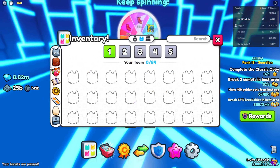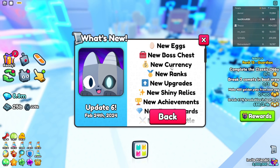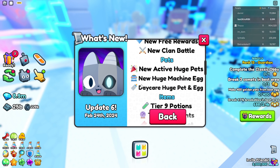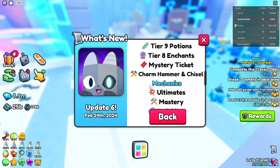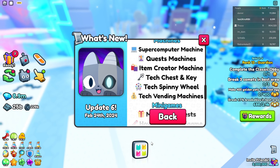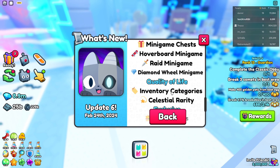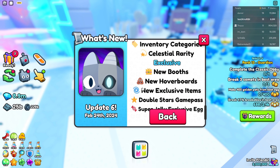So I got another reward. This update includes: world chest, new currency, new ranks, new upgrades, new shiny relics, new achievements, new free rewards, clan battle, new active huge pets, new huge machine eggs, huge pet eggs, T9 potion, T8 enchants, mystery ticket, charm, machines, minigames, minigame chest, hoverboard minigame, raid minigame, diamond wheel minigame, quality of life inventory, new boots, and new hoverboards.